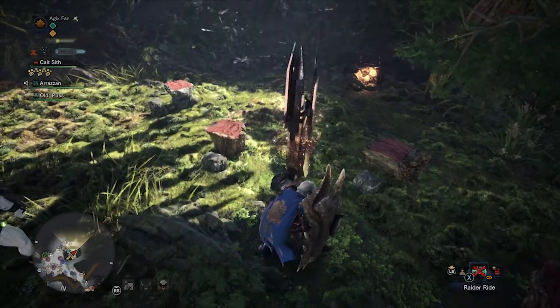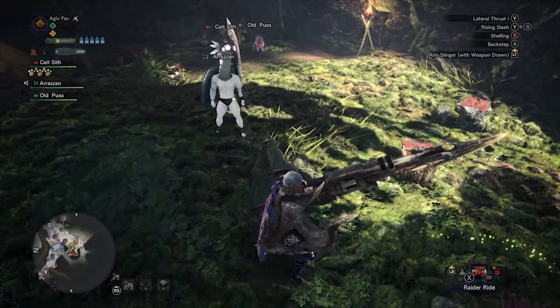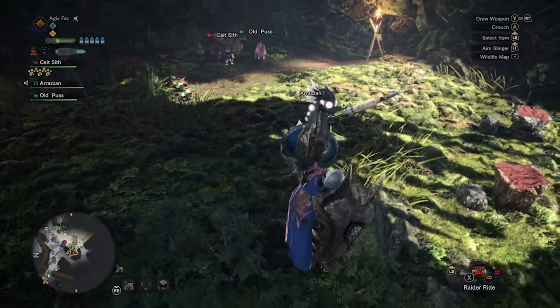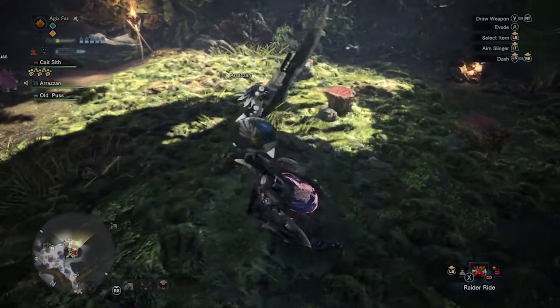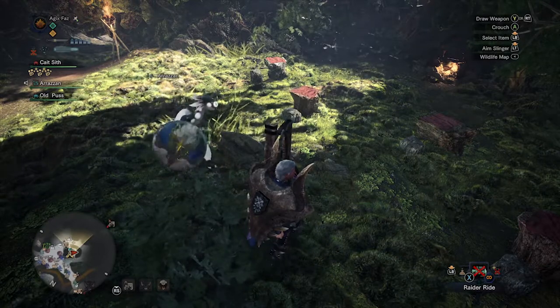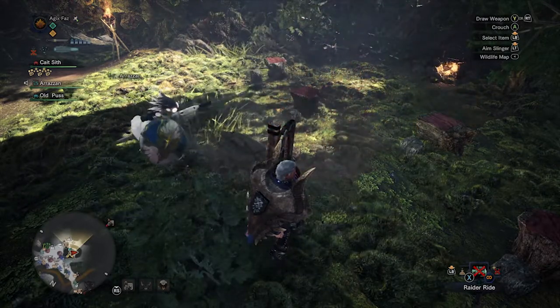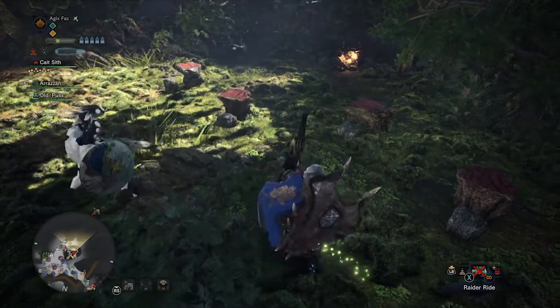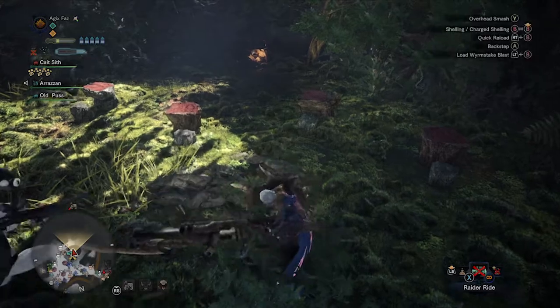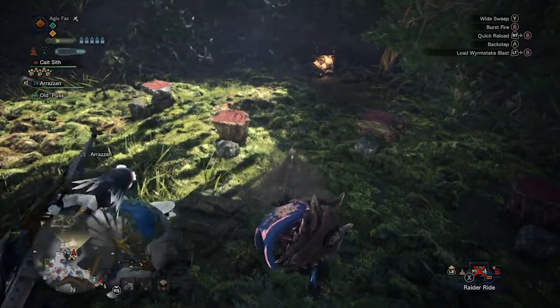So, the infinite combo: I told you the reload rule is after you do a melee you can do a quick reload, right? So you can do upward, down, do a burst, do a triangle — and he does a wide swing — quick reload, down, burst, giant swing, reload, bam boom. So you just keep doing this as many times as you want.